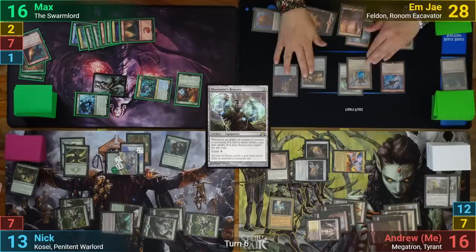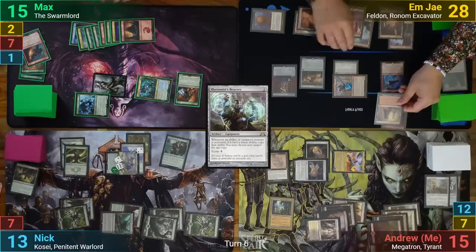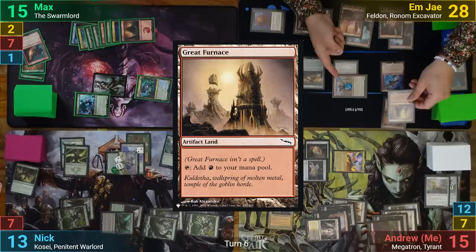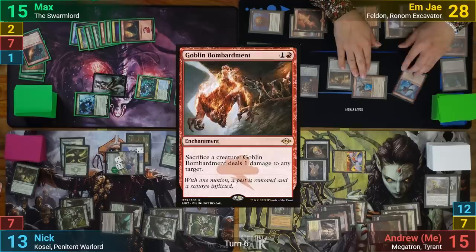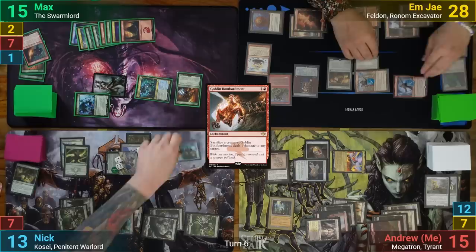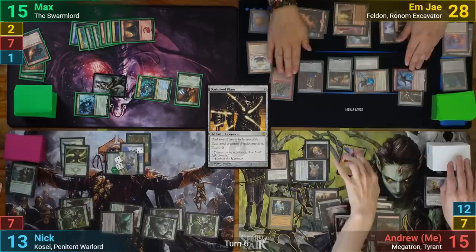MJ untaps and in their main phase taps the Dynamo for Illusionary Bracers and pays to equip them onto Sarkara. They tap Sarkara, dealing one to me and one to Max, and get to exile their top two cards — a Coal Hauler Swine and a Great Furnace — which they already knew about thanks to the Scrollrack. MJ plays out the Great Furnace as their land, then plays Braids of Fire and a Goblin Bombardment. Moving to combat, Felden goes at Nick who blocks with the Mentor. With Felden taking three damage, MJ gets to exile their top three cards and casts one of them — a Darksteel Plate — equipping it onto Felden before passing.